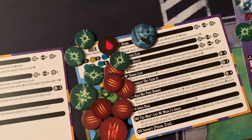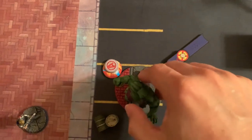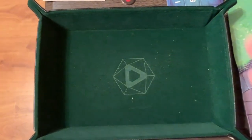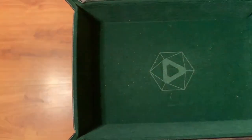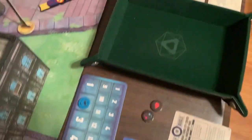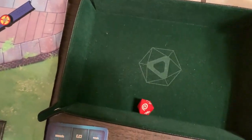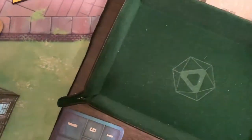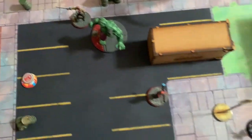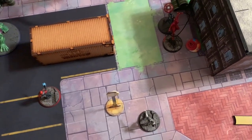Turn 3 begins. Spider-infected rolls: Hulk rolls and the Cabal push him away from where he wanted to go. Daredevil rolls and is fine. Bullseye and Zemo both roll and are moved — Zemo ends up right next to Hulk, and Bullseye is pushed away from the objective.